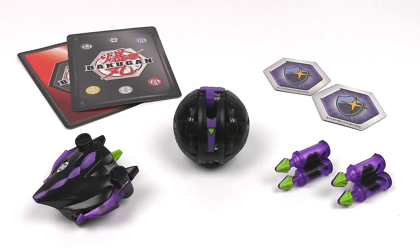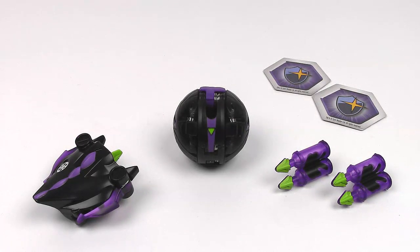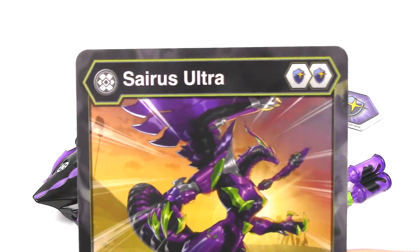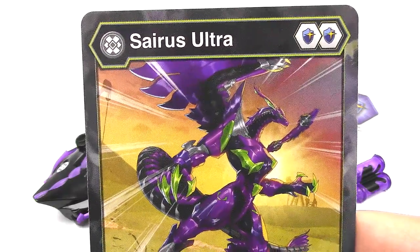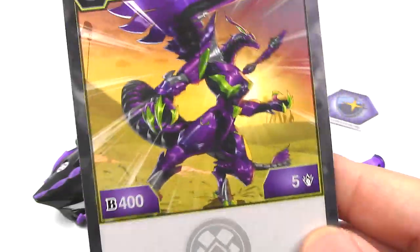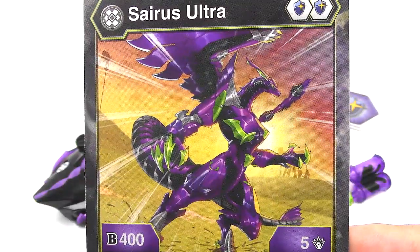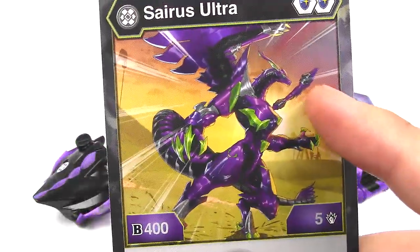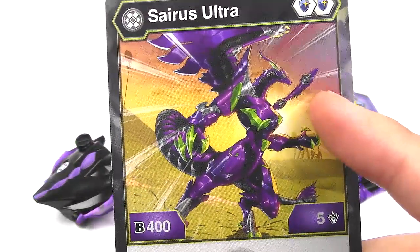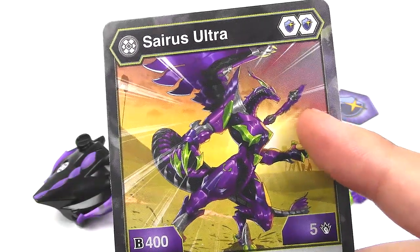First up let's take a look at Darkus Cyrus Ultra and the Bakugir. Here are the cards — here's the character card, Darkus Cyrus Ultra. You need two magic shields to play it. It starts off with 400 B-power and five damage and no ability. Really really cool artwork. I really like the stance of this Bakugan and I'm going to compare that to the actual Bakugan toy itself in a little bit.